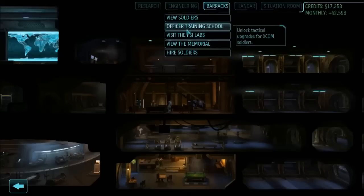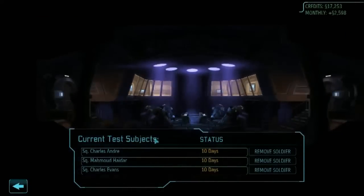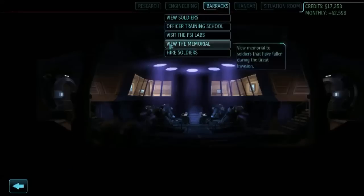You've got a training school where you can buy upgrades for soldiers. The psy labs come on later in the game where you can harness alien technology to essentially discover psychic abilities in your soldiers - they become mind hackers or Jedis, a little bit. The way you do that is you put them in a tank for ten days and sometimes you find out one of them is gifted. It seems like a terribly sensible way of finding out whether someone is psychic.